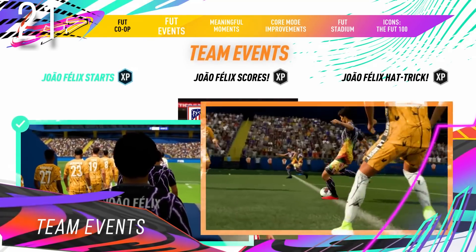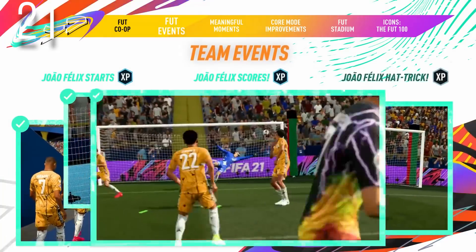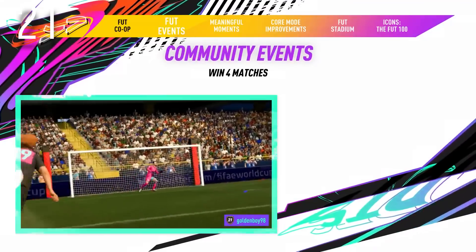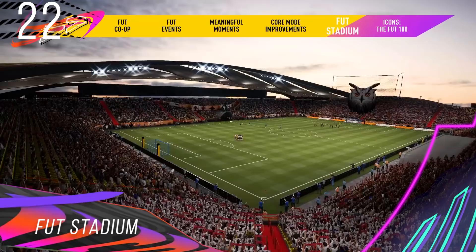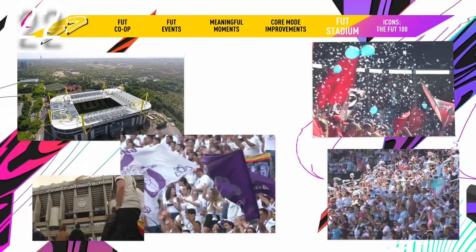Team Events in Ultimate Team lets you support a team in a competition that EA will update weekly. By making different squads contributing to the XP of the team, you are supporting the team basically. The team that wins the competition will win all the rewards. FUT Stadium: You have your own stadium in Ultimate Team and you can build and customise it with items you pack and unlock during the season.